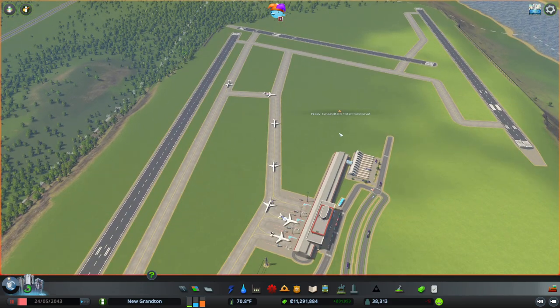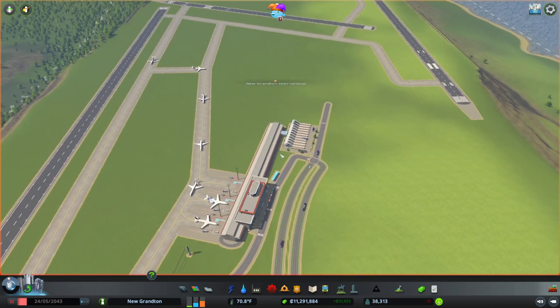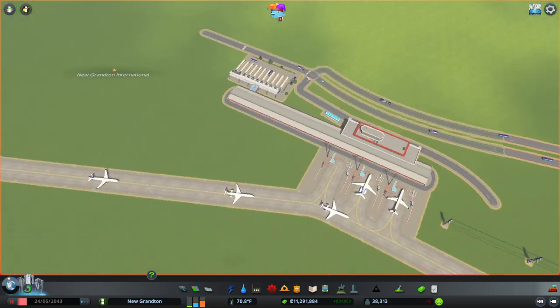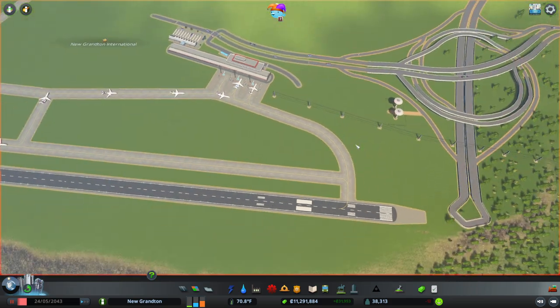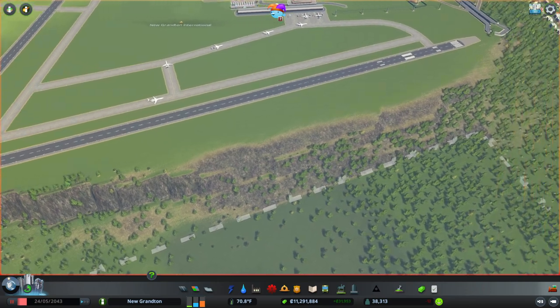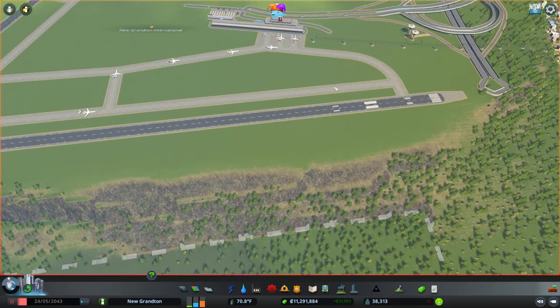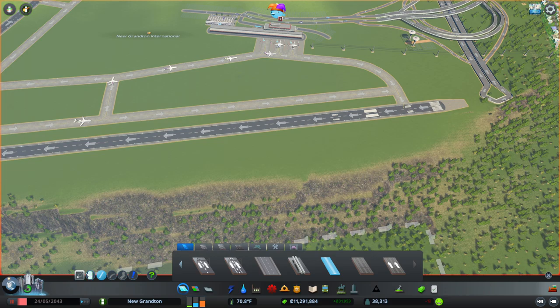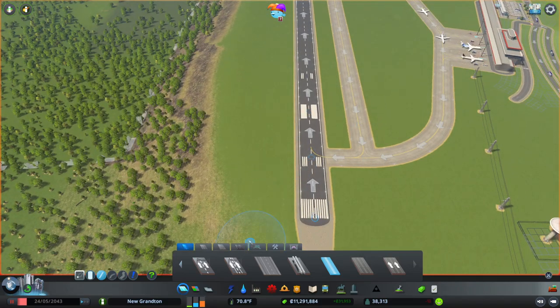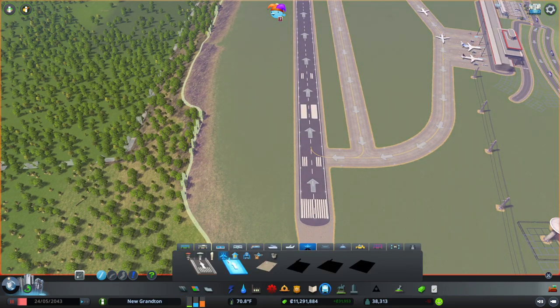Where are we going to put hangars and things? Anywhere, I guess. We've got another main building over here, but we don't have all the goodies I would like yet. We don't really have enough room that side. We could maybe stick the hangars this side for now — it wouldn't be a usable taxiway, but we can use the taxiway to attach the hangars to. Eventually turn this into the cargo area and switch things around.